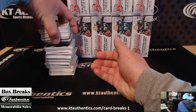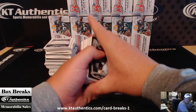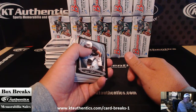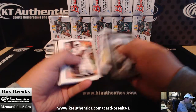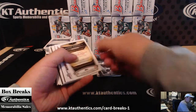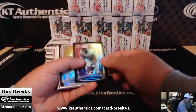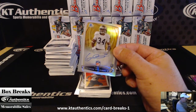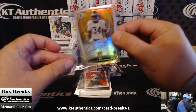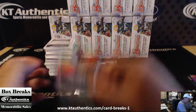Alright, here goes the first box guys. The only paper I usually take out is Johnny Manziel. I hate this - the collation is awful on these. Robert Quinn Refractor. Trent Murphy Refractor. George Atkinson III. First hit, first autograph - I can send the third. Going to the Raiders.